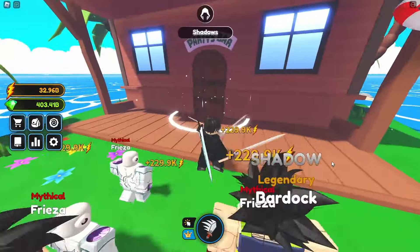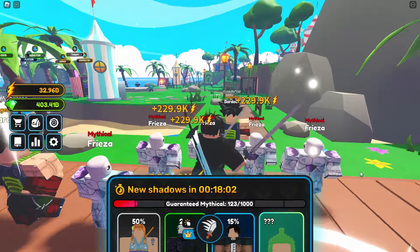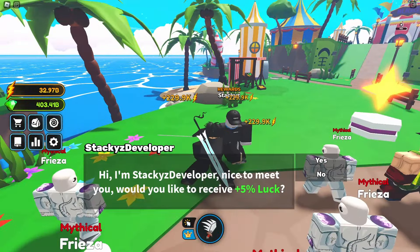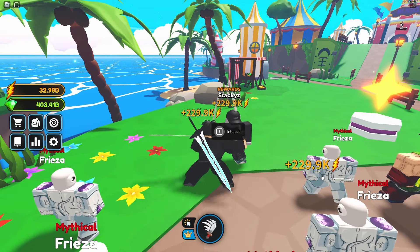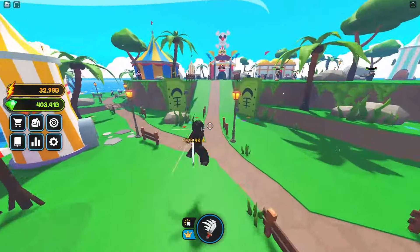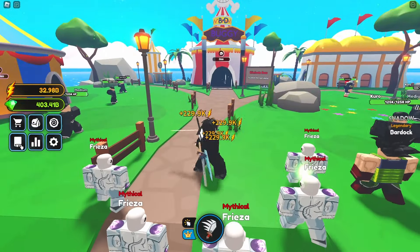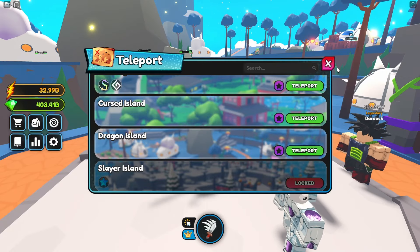Nothing really to do with the shadows. They did add the auto delete before update one, which is cool. There's a new reward system — an extra five percent luck, which is cool. I don't think there's anything else on the first island.